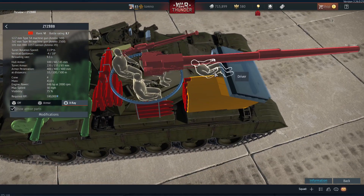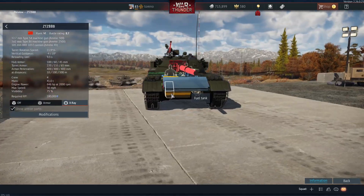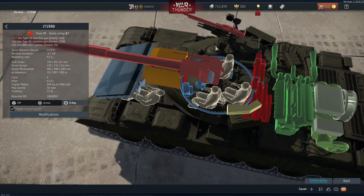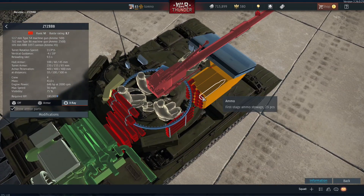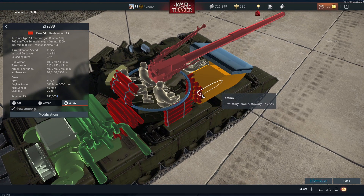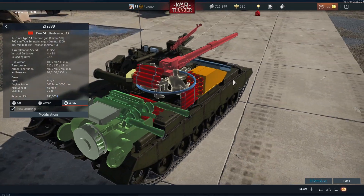You've got a driver at the front protected by the composite armor, and then a gunner, commander, and loader in the turret. Interestingly, they've decided to use the fuel tanks as ammo storage, which does not particularly strike me as a great idea.